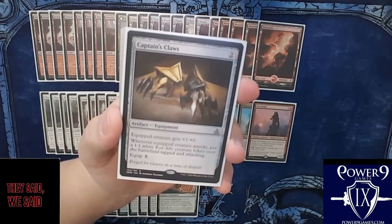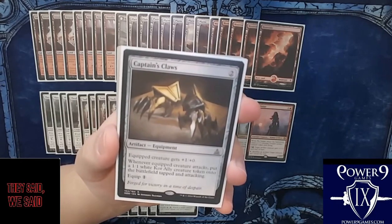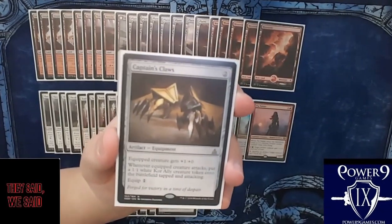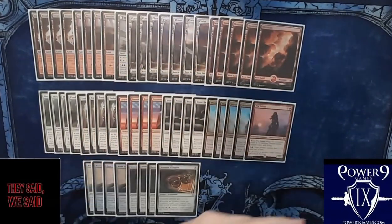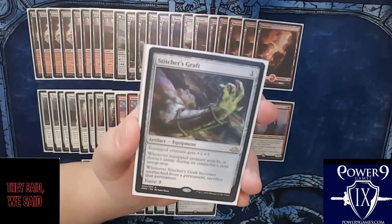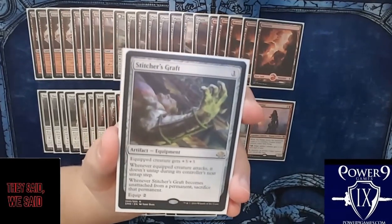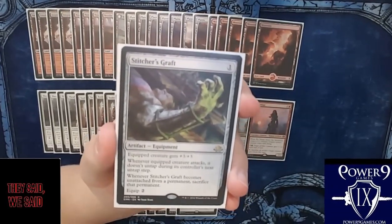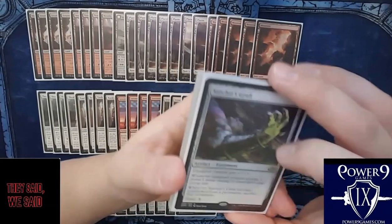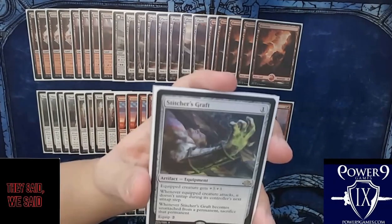Next we have two of Captain's Claws — one mana, two equip cost, equipped creature gets plus-one plus-zero. It's more expensive than Bonesaw, however whenever the equipped creature attacks you put a one-one colorless ally creature token onto the battlefield tapped and attacking. It just makes you go super wide — like a super Bonesaw. Then we have two of Stitcher's Graft, which is actually over-performing for me. It costs one and equips for two; equipped creature gets plus-three plus-three.